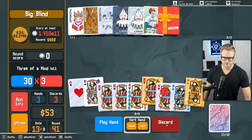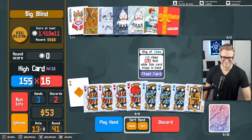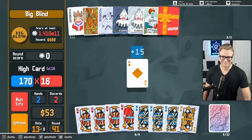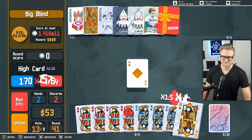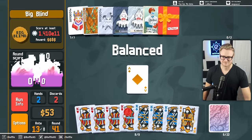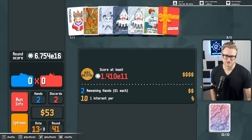Just look for all the Red Seal Kings. Found them. All right, we are substantially larger than that blind.